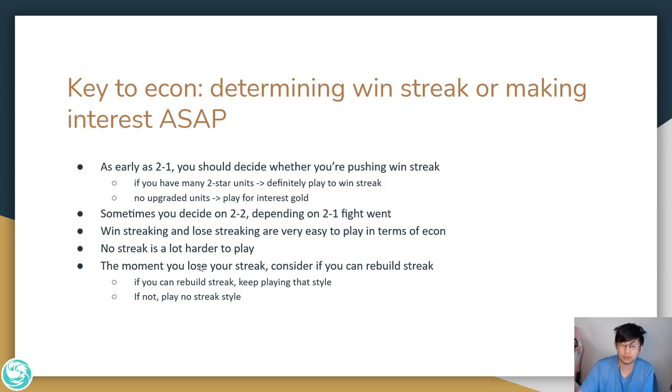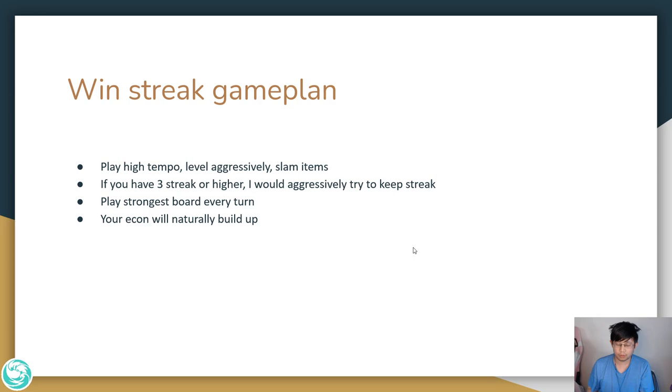The moment you lose your streak — say you were planning to win streak and someone beat you — consider if you can rebuild streak. Scout the rest of the lobby. If you can win against everyone else besides the person you just lost to, rebuild streak and keep trying to win streak. However, if you lose to other people in the lobby, you should probably play a no streak style. The basic win streak game plan is to play really high tempo, level aggressively, slam items, and try to keep your win streak the entire game.